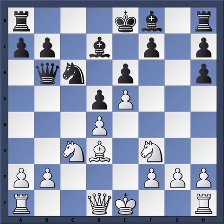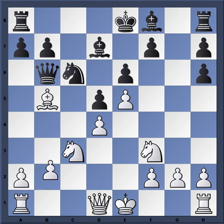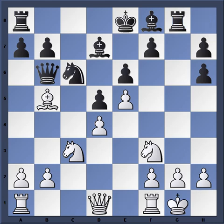Now Queen B6 again — so here we have it. D4 is threatened and B2 is threatened. This forces Grishchuk to play his bishop here in order to protect these pawns. The bishop blocks the B2 pawn, and now this pawn is protected. Rook G8 — just as we talked about. Castles. He parries the threat to G2 by simply castling into it.